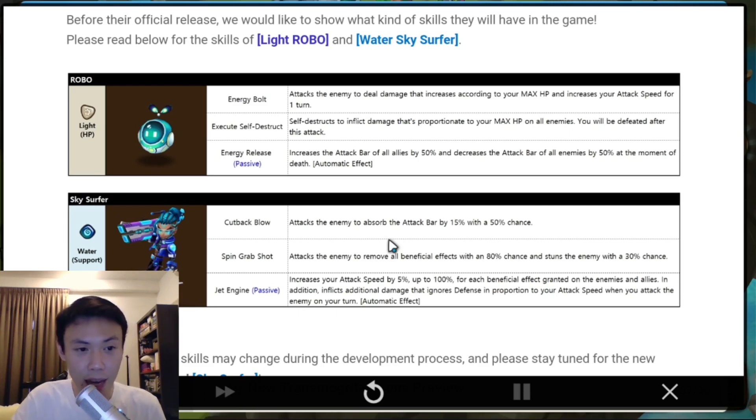So I think the Self-Destruct will be pretty interesting to see how much damage he actually does. If he has 50k and Self-Destructs 50k to all enemies, I think this is a very good unit. The passive increases the attack bar of all allies by 50% and decreases the attack bar of all enemies by 50% at the moment of death. This is actually a pretty game-changing skill — maybe an all-in kind of thing. You have to think whether it's the right time to use the Self-Destruct. If the enemy's attack bar is almost full and yours is around 50-60%, and you need your team to move in order to kill them that turn, then the Self-Destruct skill can come pretty handy.